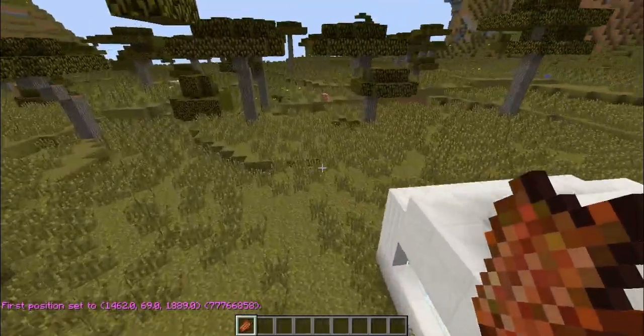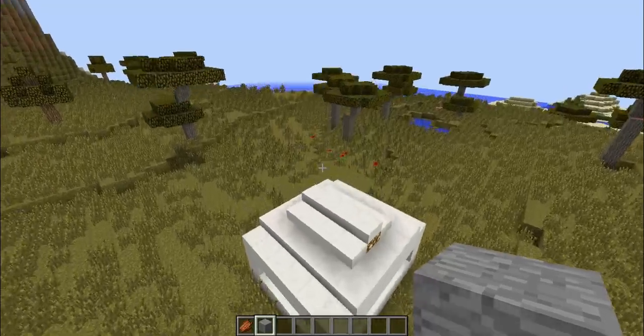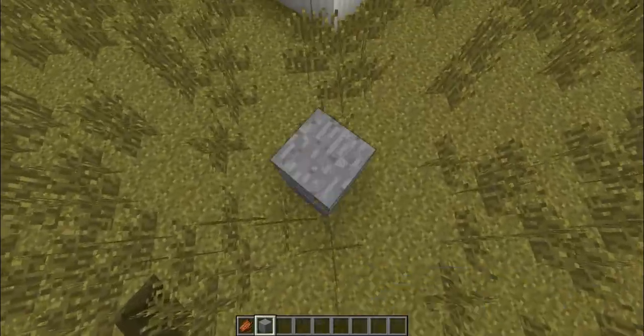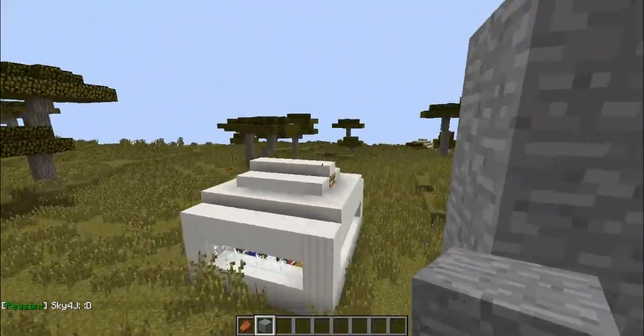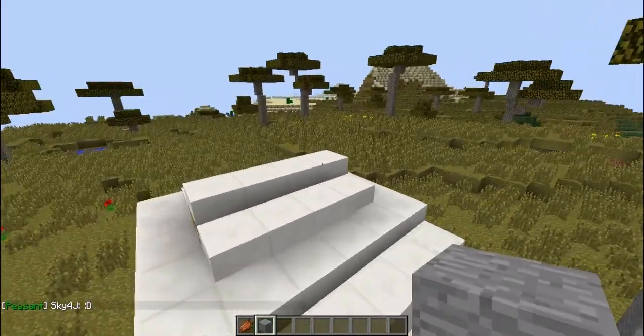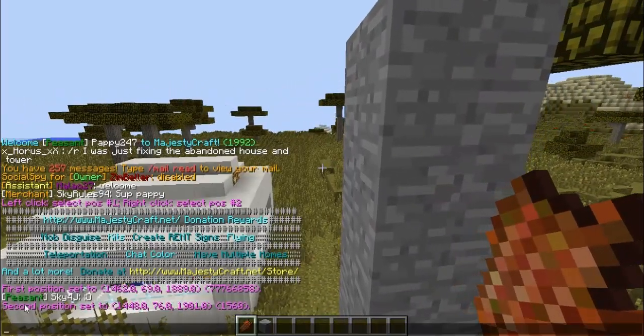For the second position, you go to the opposite side of where you set the first one. For you guys, you have to build up a tower and you'd want it to be a little bit higher than your house because you don't want people to be able to place stuff right above it. Then right click it — 'second position set' — and it shows the coordinates. That key number tells you the volume of your region selection.